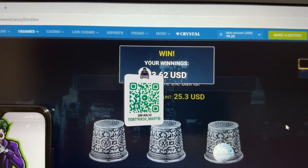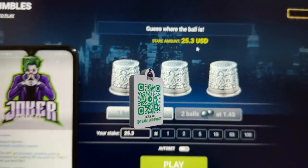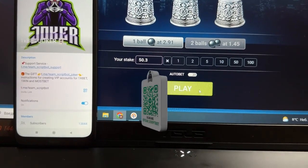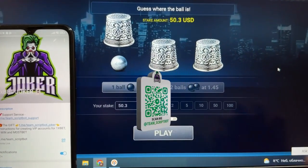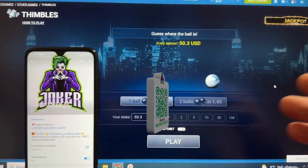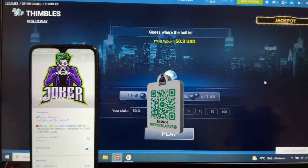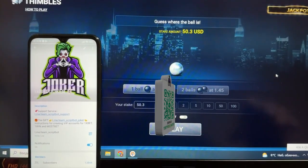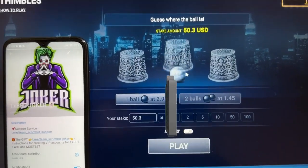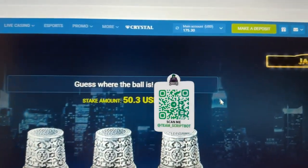Open the third symbol — you can see my first winning: 73 dollars. My total amount is a little more now. Let's move on — next bet: 15 dollars. I press the play button again. You can see the thimbles become transparent again, waiting for the bot to stop. Open the second symbol — my second winning: 146 dollars.